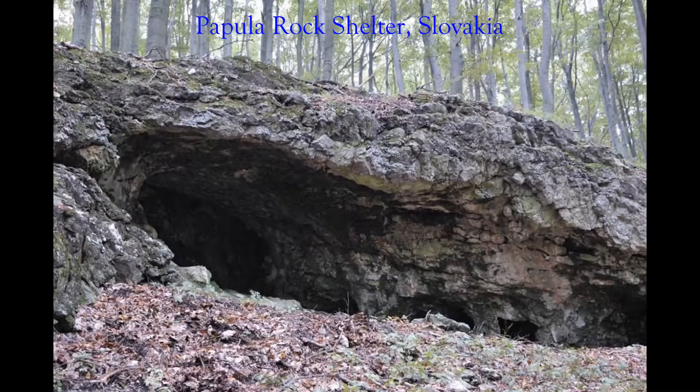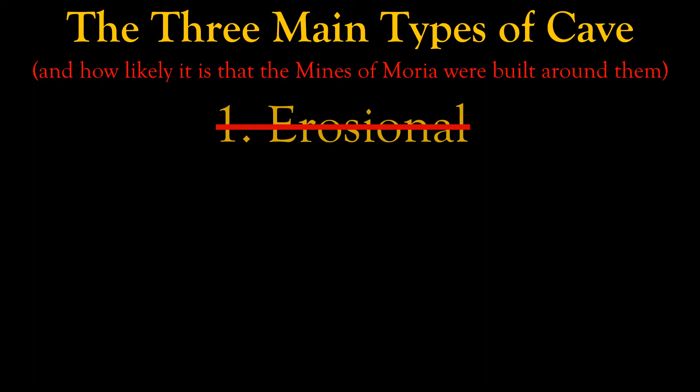First of all, let's look at the three main ways that caves can form. The first type is an erosional cave — basically an umbrella term for any depression in a rock formed by physical erosion, things like sea caves, rock shelters, and natural grottos. The Mines of Moria definitely don't fall into this category — they're much too big. In the book, Gandalf describes the mines as being 40 miles long, about 65 kilometers. The longest erosional caves I could find evidence for were sea caves on the coast of New Zealand, which are about a kilometer deep.